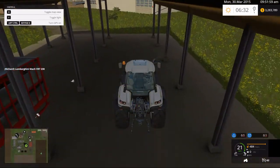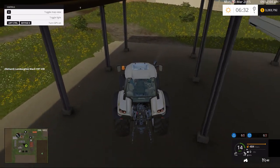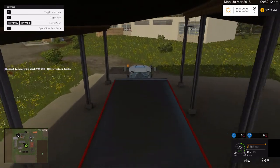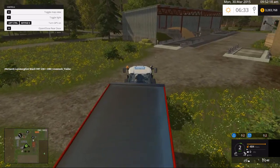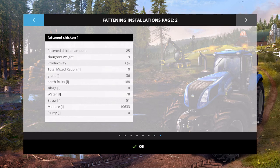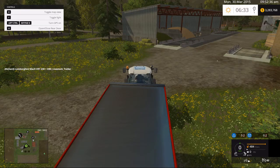This is the only mod left — this animal trailer. The reason I have it is because I was asked what exactly we do with the animals once they are ready to go. I do believe some of our fattened-type critters are ready: we should have nine chickens, 33 pigs, and 10 cows.